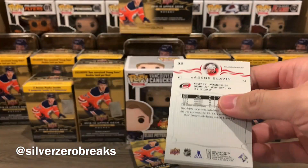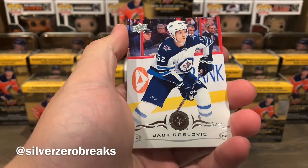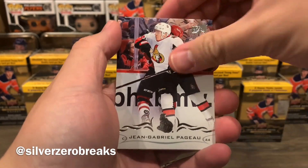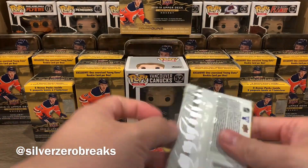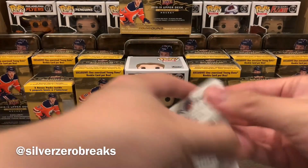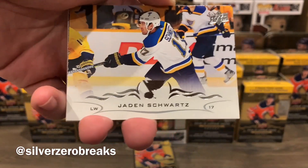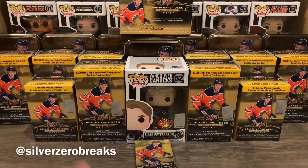Not looking too promising — my current collection of blasters might continue to grow. We have Jack Roslovic, Pavel Zacha, Matt Murray, J.G. Pageau, and Jacob Slavin — so just a base pack in that one. On to the next: Danny DeKeyser, Jonathan Marchessault, Jaden Schwartz, Jesse Puljujarvi, and Jason Pominville.